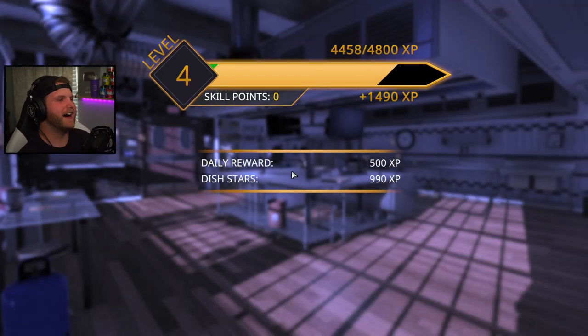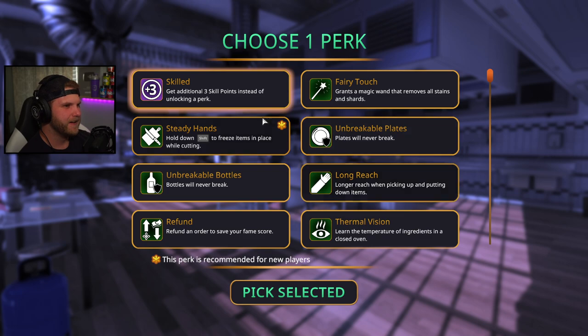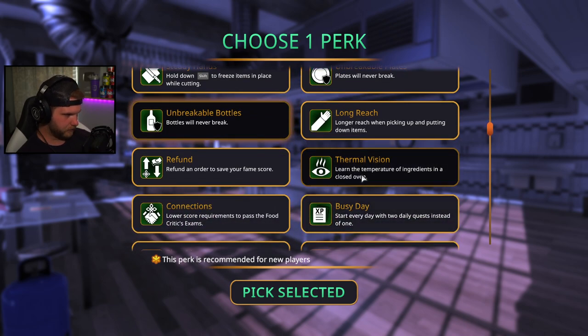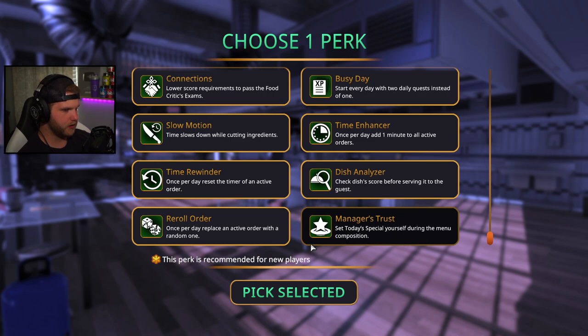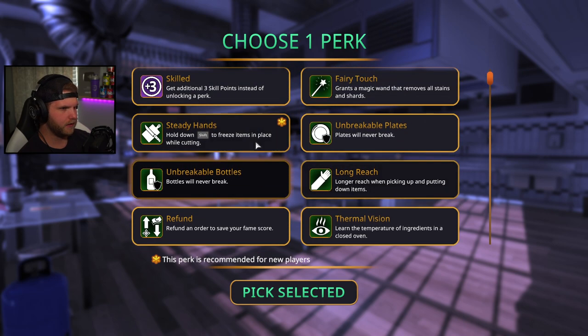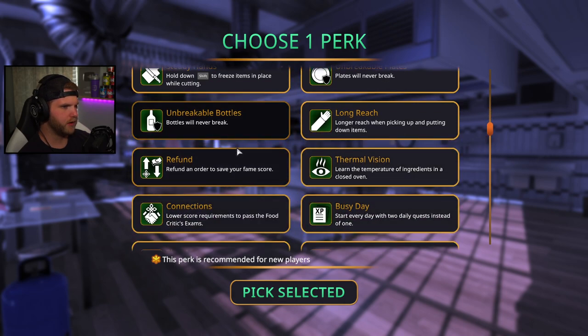We leveled up — this has gone from Cooking Simulator to Firefighter Simulator. Choose one perk: steady hands — hold shift to freeze items while cutting; bottles will never break — that's great; thermal vision; busy day — start every day with two daily quests; tech check — score dishes before serving; long reach — longer reach when picking up items. Let's do unbreakable bottles, that'll be helpful.